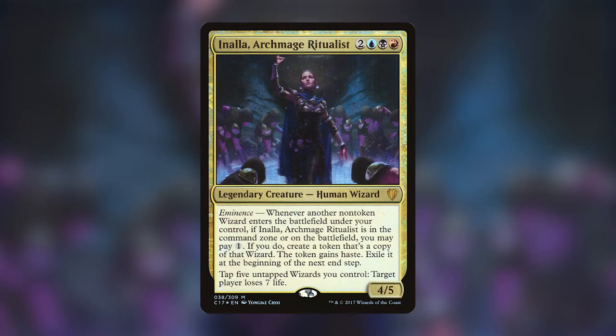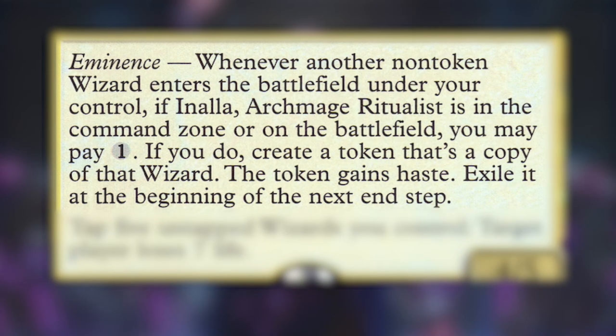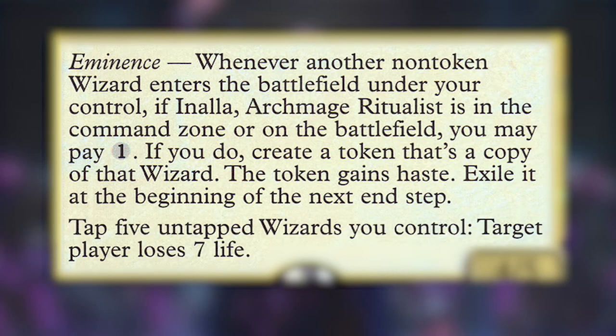Today's deck tech, I'm going to be building Nala Archmage Ritualist. She's a legendary creature human wizard that costs two generic mana, a blue, a black, and a red. Her text reads Eminence, which is an ability that can be activated from the command zone. It says whenever another non-token wizard enters a battlefield under your control, if Nala Archmage Ritualist is in the command zone or on the battlefield, we may pay one. And if we do, we get to create a token that's a copy of that wizard, and that token gains haste. At the beginning of our end step, we have to exile that token.